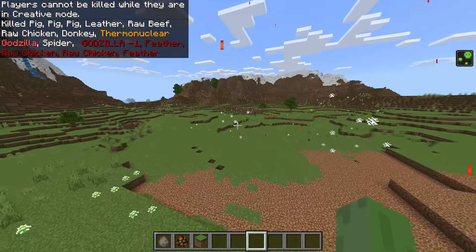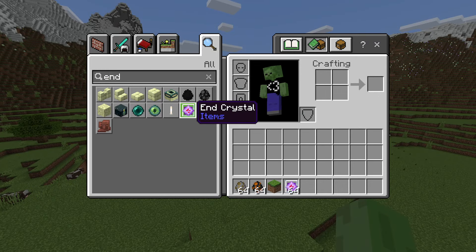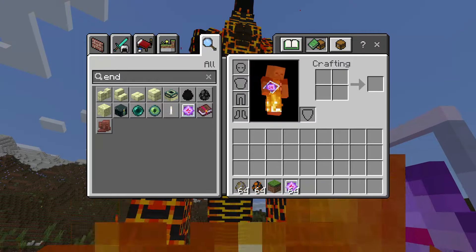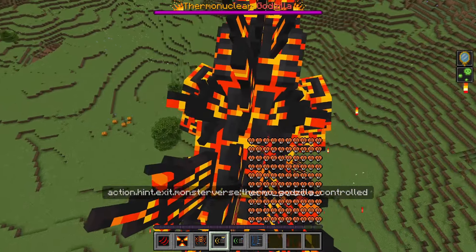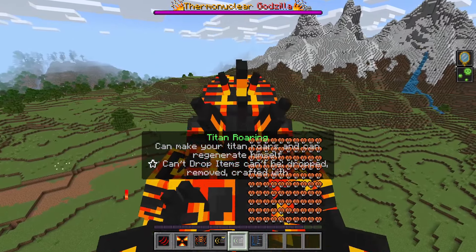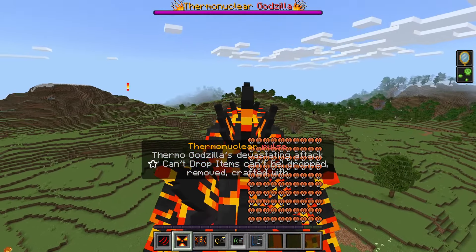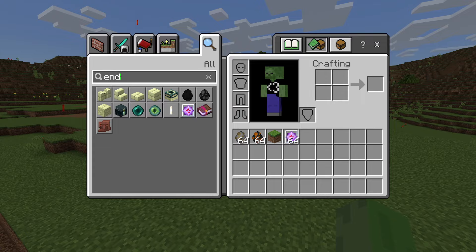Since Thermonuclear Godzilla comes from the Monsterverse add-on, a lot of the mobs get affected by the end crystal item. You put down Thermonuclear Godzilla, right-click with an end crystal, and they just stop moving — you take control of them. Now we have full control of the body. We have an alpha roar, a stomp move, and I think all these can basically one-hit Godzilla Minus One. But this is the move I was talking about — the Thermonuclear Pulse. Let me show you how powerful it is.